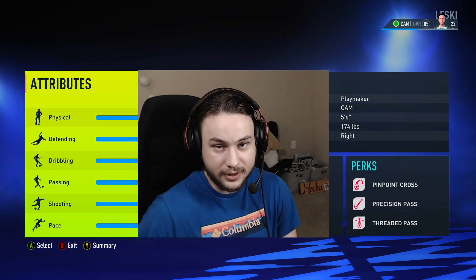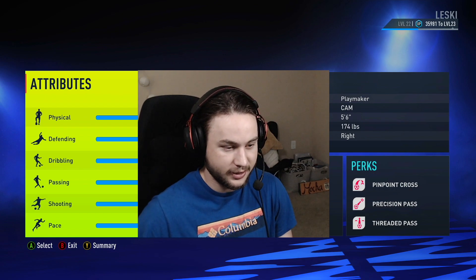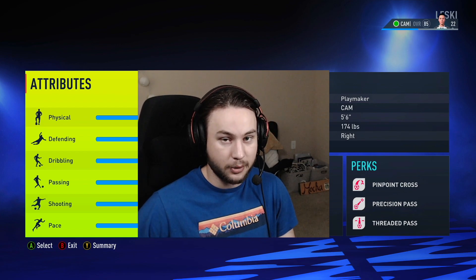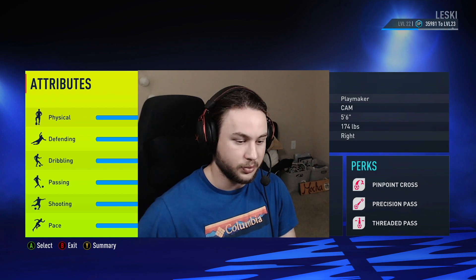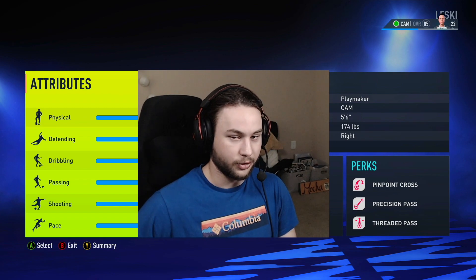What's going on everyone, this is Lesky here back with another FIFA 22 Pro Clubs player build. Today we're going over a CAM playmaker build with all three passing playmaker perks. Once you are level 19, you'll get that last third perk slot unlocked and you'll be good to go for this build with all three playmaking perks.